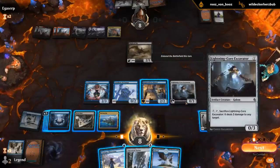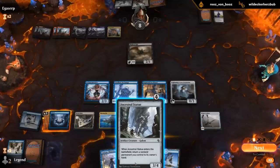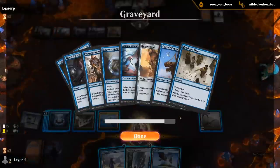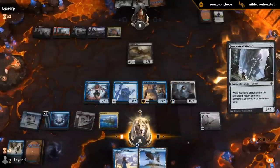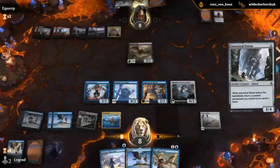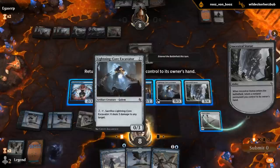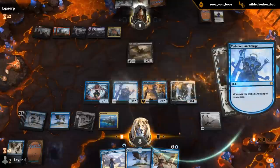This does have Summoning Sickness, despite being an Artifact that's also a creature. I can just play Statue bouncing the Excavator again to replay it, just to keep drawing cards. We're going off.